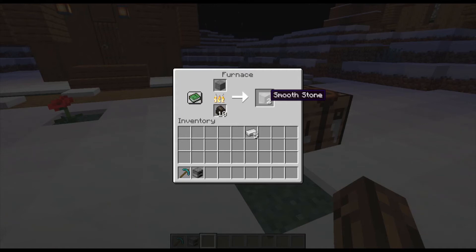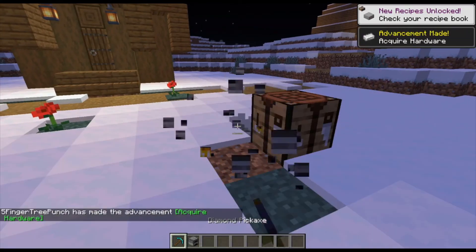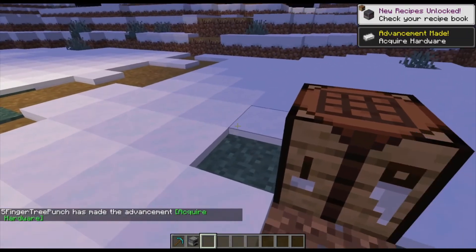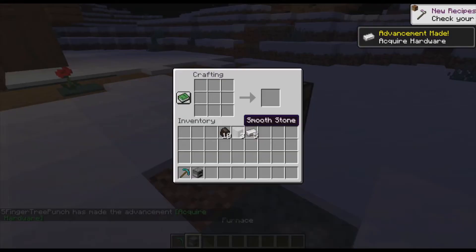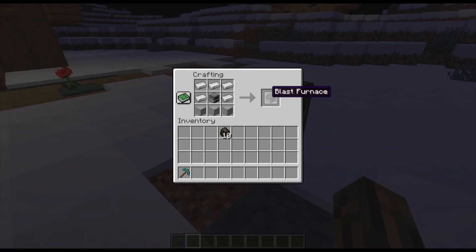And once that finishes smelting, you'll take it right out. You can take your fuel out, and go ahead and break up that furnace. Then go back to your crafting table, put that furnace right in the middle, put the three smooth stone at the bottom, and fill in the rest with iron ingots. And there you have it — a blast furnace!